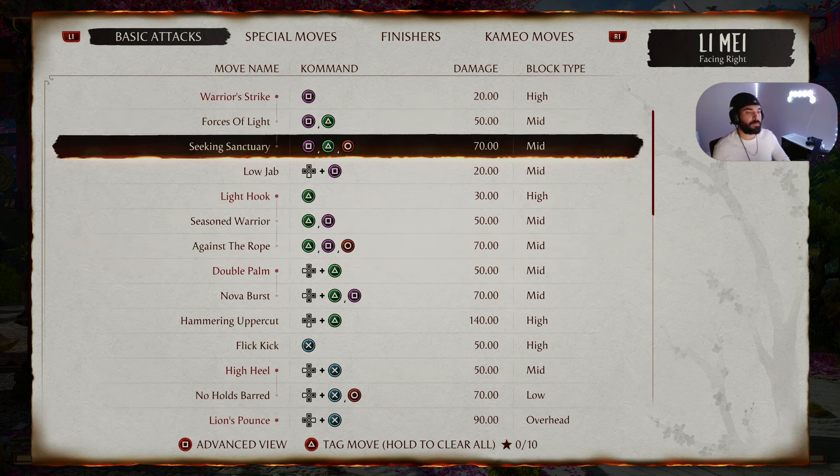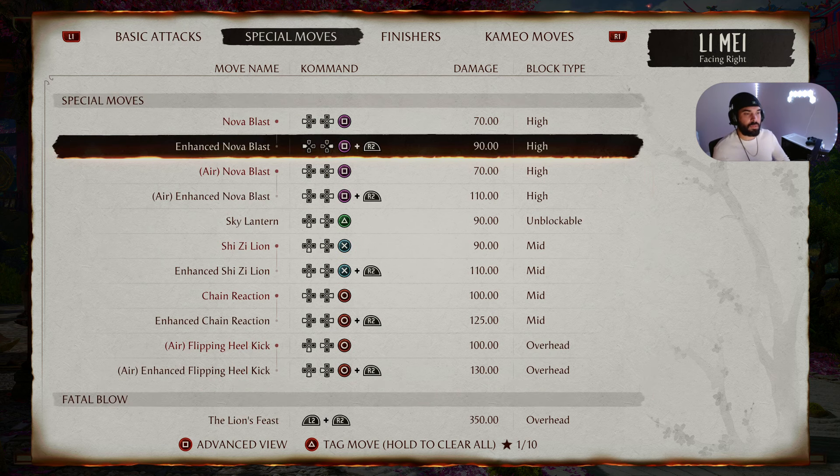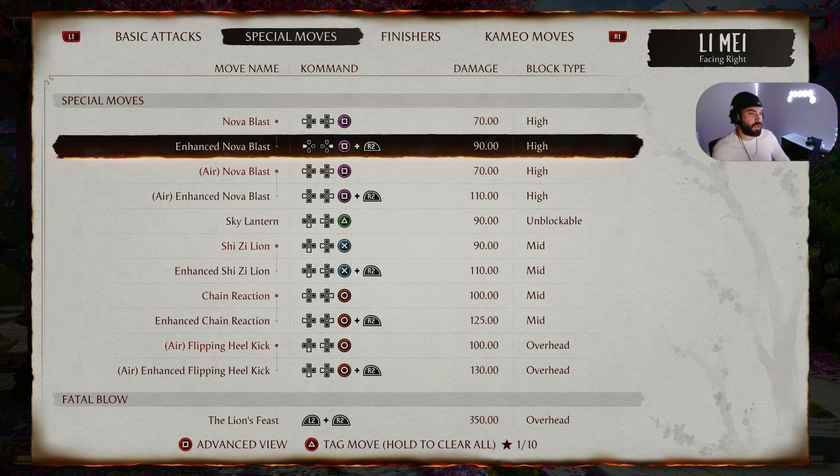The next beginner-friendly combo starts with Seeking Sanctuary. Seeking Sanctuary is Square Triangle Circle on PS5, or 1 2 4 on PC and Xbox. We're going to follow up with Enhanced Nova Blast — back Forward Square R2, or Back Forward 1 Right Trigger. Enhancing Nova Blast gives it additional properties, allowing us to continue the combo string after it.